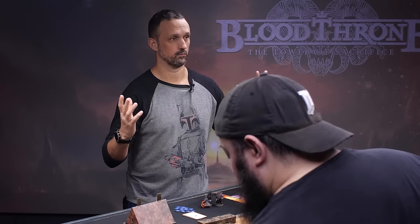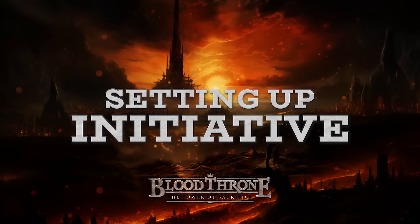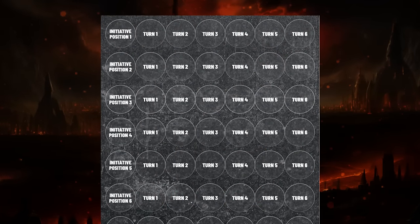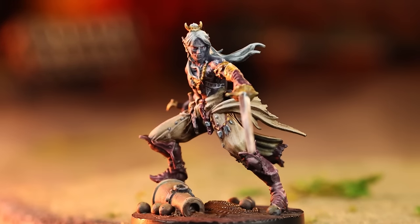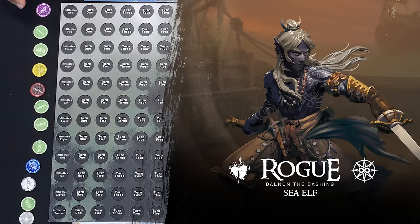Now we're ready to dive into the mission. Initiative first — you only need to set it up once, and then you use the board to track who is going next, friend or foe. Heavy armor and equipment slows you down and lowers your spot on the initiative board. The rogue has a feat that actually makes him have the highest possible initiative — he doesn't wear armor because he is just the dashing.